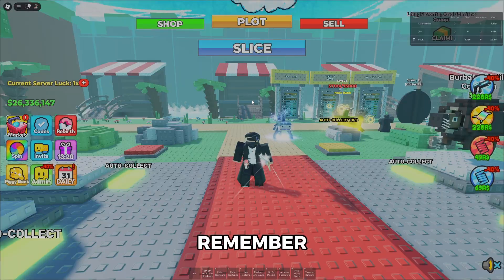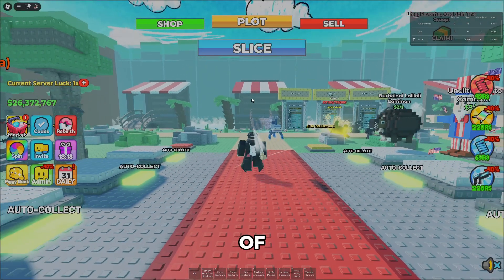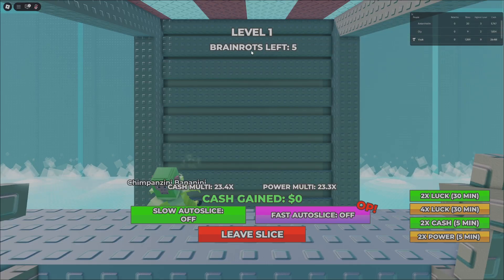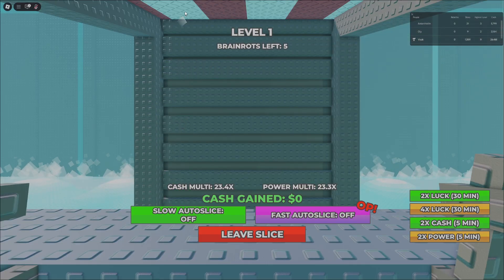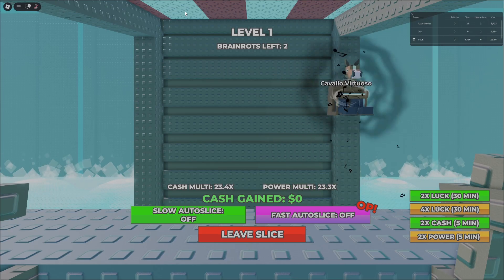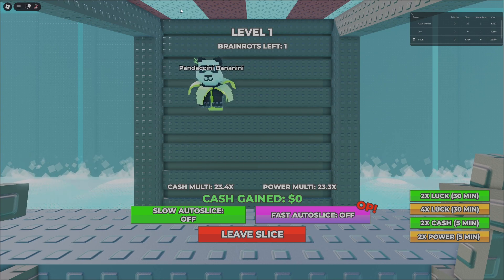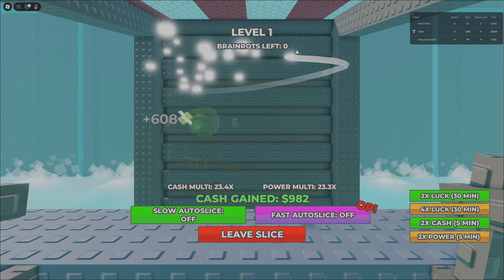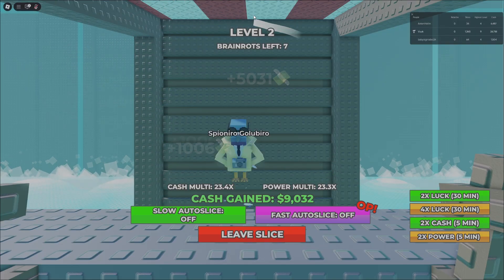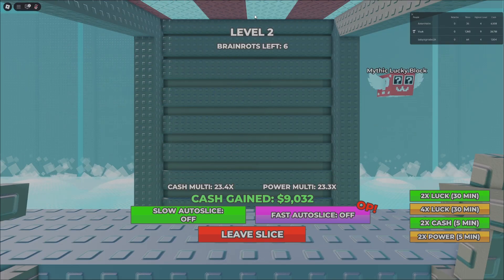The main and most fun thing in this game is the slicing. There's a mobile game kind of similar to this. I'm going to jump into slicing right now to show you how it looks. Brain rots are literally going to be flying up and your goal is to slice every one of them when they appear. Now we have a boss — Tino Neonini — and that's easy right there.